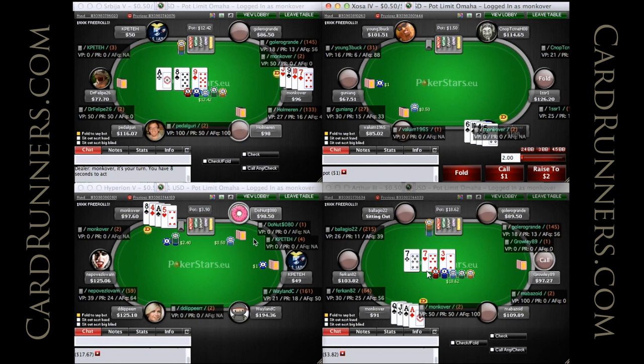Should be a c-bet and then take it from there. Do note that we don't have the ace of hearts blocker, so it might make us want to continue more often — if he check-calls, we can barrel more. Obviously if he raises, we can consider that he has a lot of no-flush-draw stuff in his range.